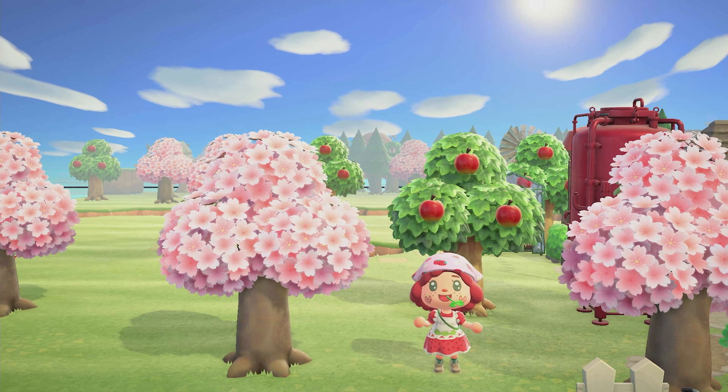Each of my villagers' homes look like an iceberg, and they're all on their own little mini islands in the water. Peep that custom-made snow boy right there!